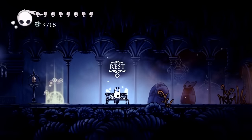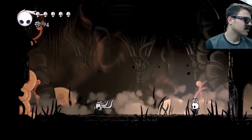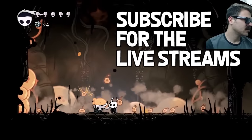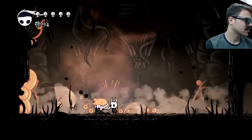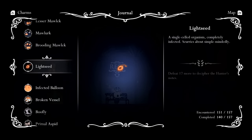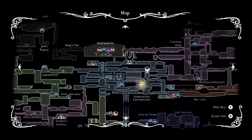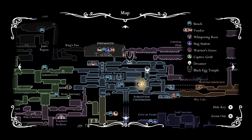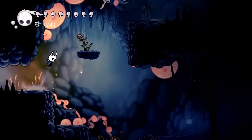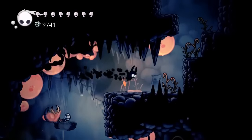The next enemy we're gonna be looking for is the light seed. A bunch of light seeds will attempt to swarm the broken vessel, and that is the best and easiest time to kill a bunch of them, since you need a total of 20 of them to complete the hunter's journal. I need 17 right here and they are nowhere to be found near the broken vessel — the only way they're gonna be found is in the infected crossroads. Here we are on the map, we're going to go right and up.